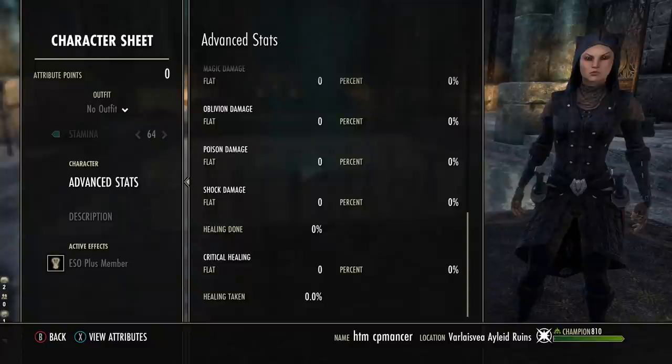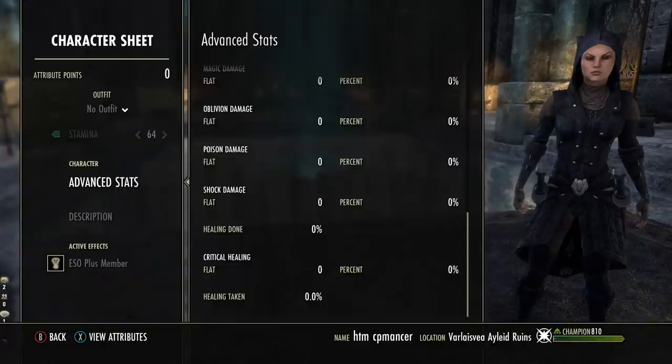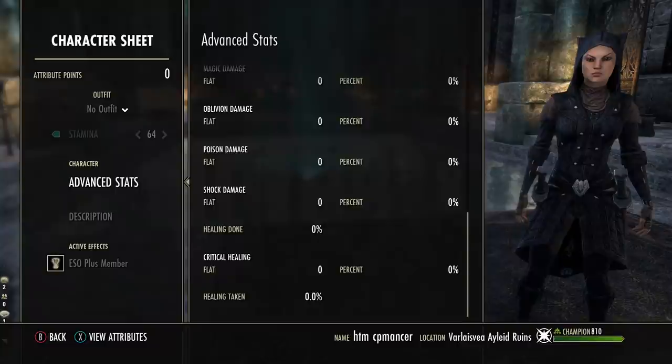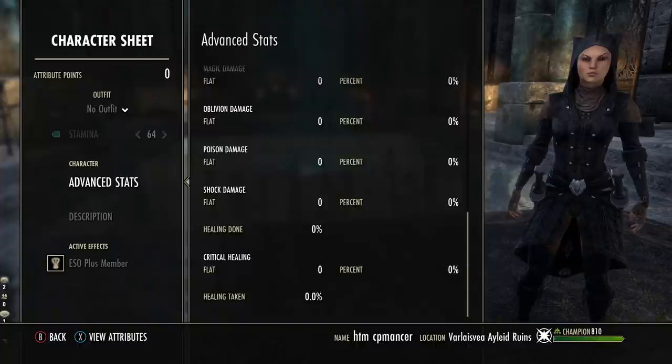There is a complete rework of the champion point system — CP 2.0 is coming out in update 29. It's pretty interesting, and I would definitely recommend you check out that video to get informed about that change as well. And then of course we have this update coming with the advanced stats system. That's all I've got for you today. Hopefully you enjoyed the video — if you found it helpful or informative, don't forget to crush that like button. Make sure you've subscribed for many more ESO builds and guides in the future with notifications turned on so you don't miss anything. Thank you all so much for watching. Stay safe out there and I will see you around in the next video.